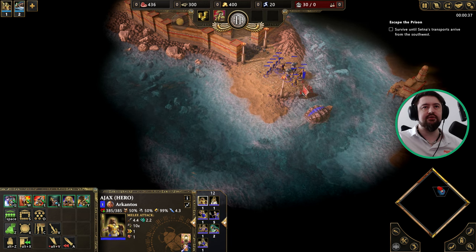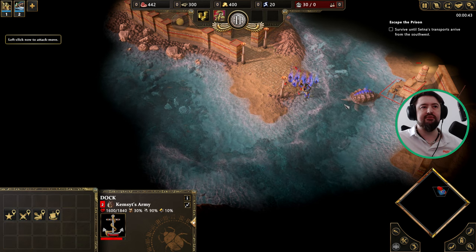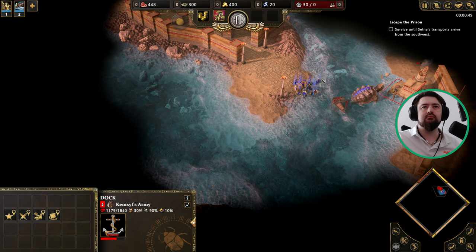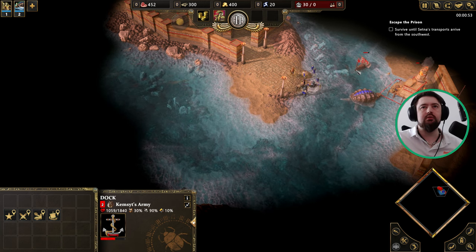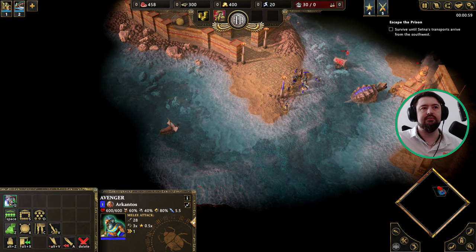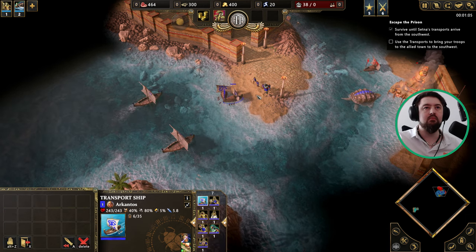The first thing I want to do is get ourselves in position to take care of these guys. Send the turtle to take care of the dock. It doesn't really matter if they land or not — these avengers will absolutely destroy them. The transports have arrived; we must flee to our allies' area of the city.